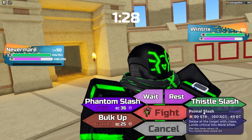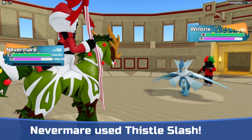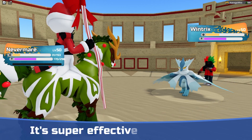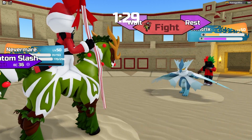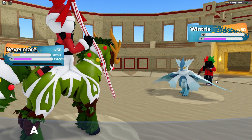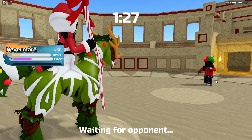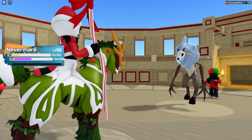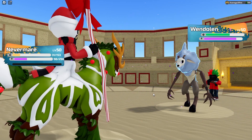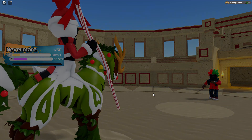Now we are kind of forced to just go for Thistle Slashes. I don't know if we can kill the Wintrix — I doubt it. But as long as we can get it in killing range for Gargolem, winning this is still possible. Or we can just straight up kill the Wintrix this turn. Regardless, Wendolin's gonna Shadow Sprint, so that's gonna be a bit of a pain. Actually, wait — it didn't have a Clutch Plushie. Never mind. I naturally assumed it had Shadow Sprint and Clutch Plushie.